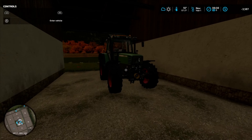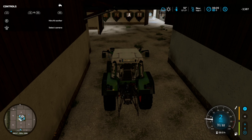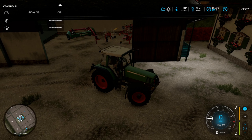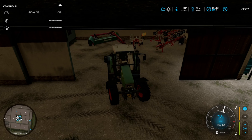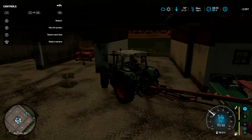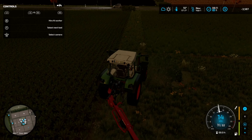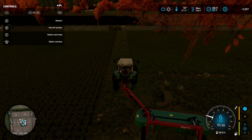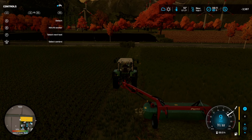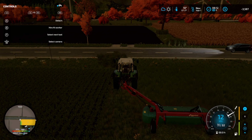So the grass is probably ready. Let's grab this tractor that we have not used yet. Do some grass cutting there. Putting it out this way. It looks like it. Let's do a few passes here.